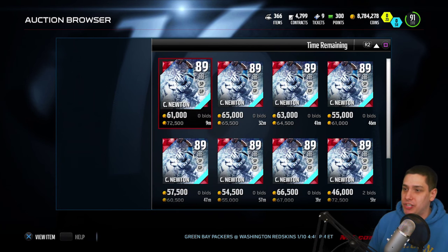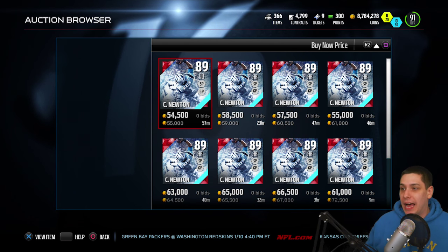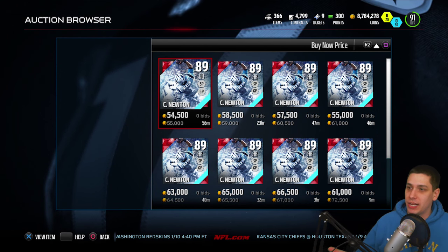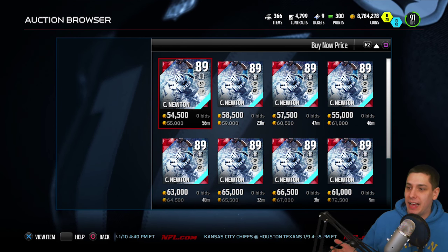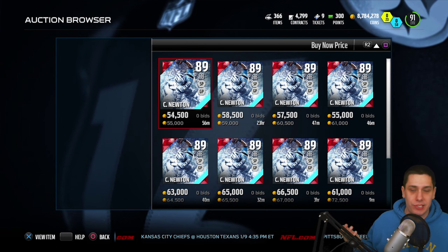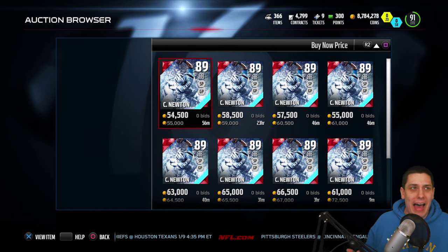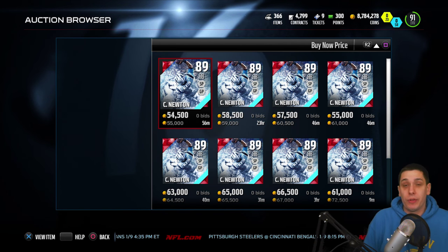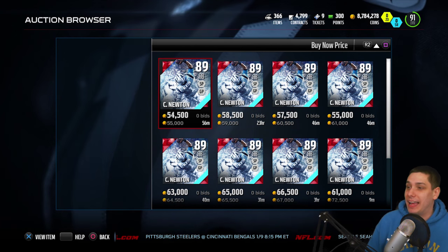If you take a look on the auction block, Cam Newton is still one of the cheaper ones, going for 55,000 coins right now. So you can go out and do your Ghosts of Madden's Past, Present, and Future sets for a little bit cheaper. The market on these cards was kind of messed up because we couldn't use the halfback Cam Newton, so we had to use things like the Devin Hester and others.